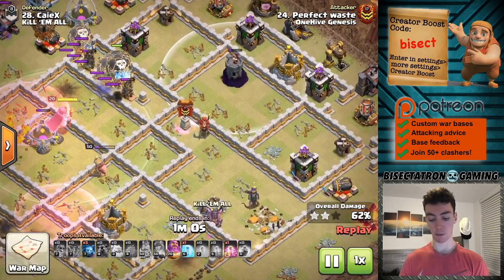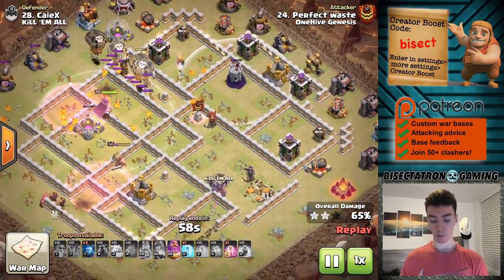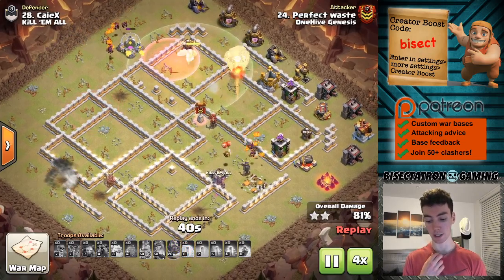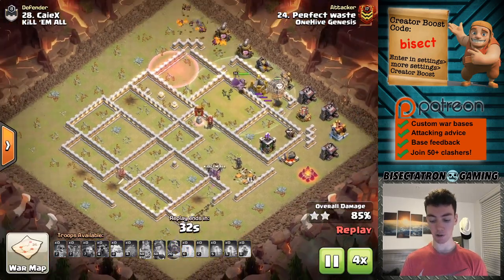The Wizard Tower is actually pretty low right there — almost got that as well. Still has the Warden's ability, and there it is. So this attack wraps up, and so does the video.